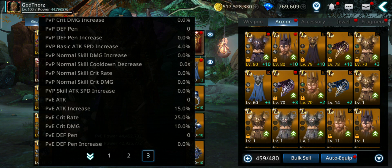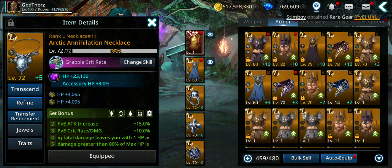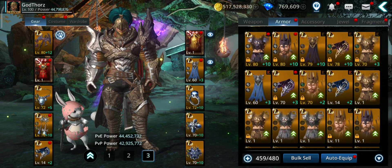Besides that, if you scroll down you also see PvE attack increase — which for me is 15%. Where did I get that? From the L accessories — the Arctic or PvE accessories. If you have 2 equipped, they give you 15% PvE attack increase, so whenever you do PvE it increases your attack by 15%.